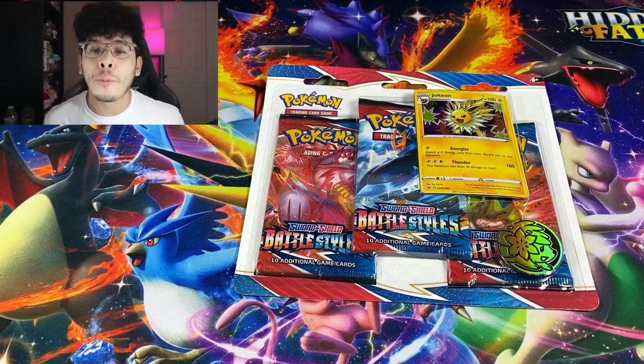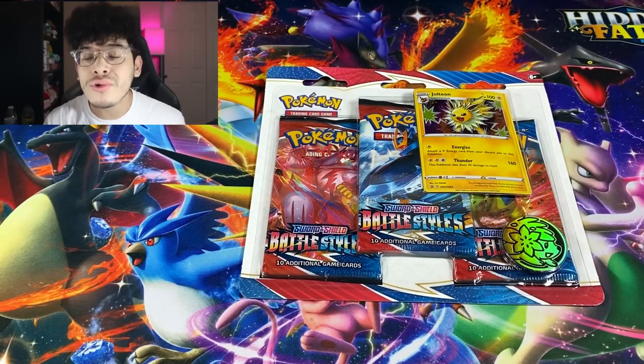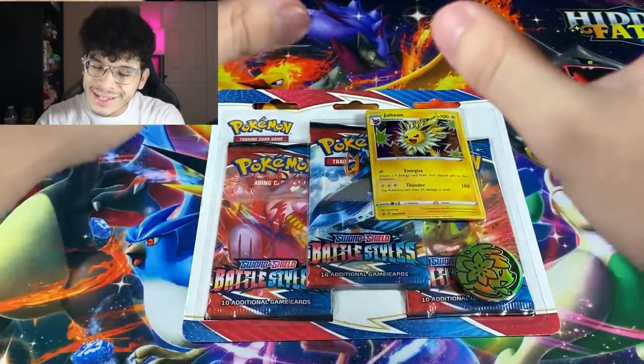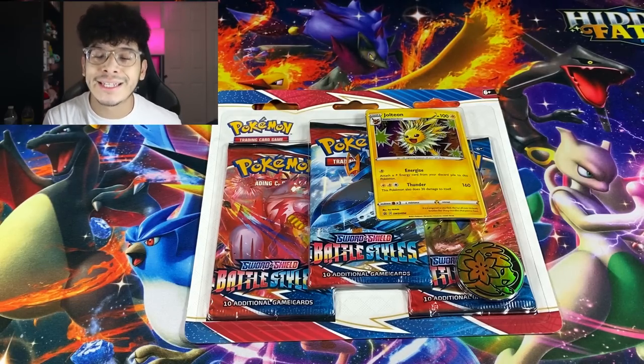In today's video we're opening up everything from elite trainer boxes, collection boxes, regular booster packs — you name it, it will be in this video. Right in front of me we got a three-pack blister featuring the Jolteon promo card. We're going to start things off with this specific product, but before we get into the opening, let me show you the other products we're opening up today.